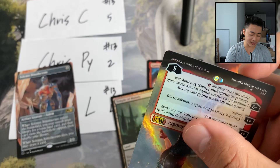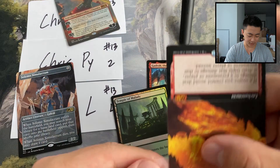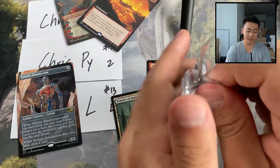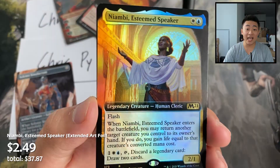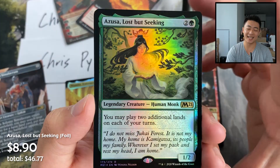Chris C off to a good start for sure — just gonna sleeve these as I go to keep the cards protected. Pack number two for Chris — showcase planes, See the Truth, Neon Beast, Esteemed Speaker, foil extended art Azusa, Lost but Seeking — that's a great foil — Basri, So Tenant showcase, and a Liliana Steward.